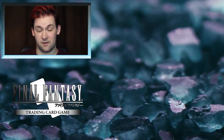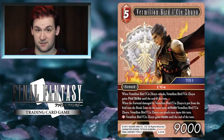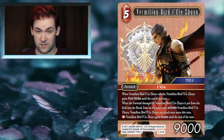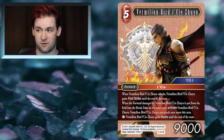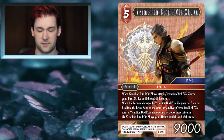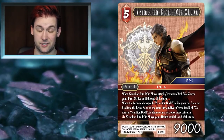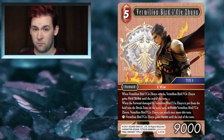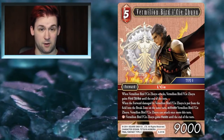The first card I want to talk about is Vermillion Bird / Zuyu. The main reason I like this card is because it's a boss monster for Fire that is not named Emperor Xander, which means it's not restricted to mono Fire. People who want to experiment with dual-colored decks with Fire get something new to play with. Zuyu is really strong — a 9k guy that can pose a threat to both your opponent's forwards and their damage zone.